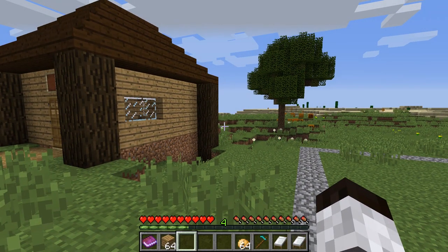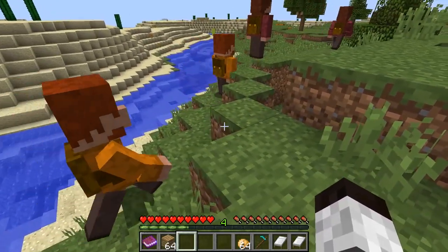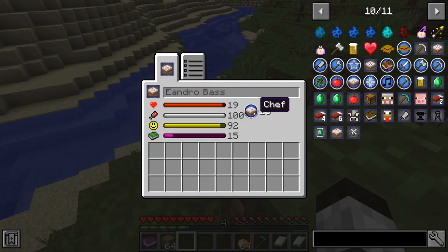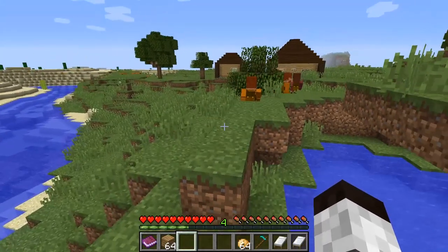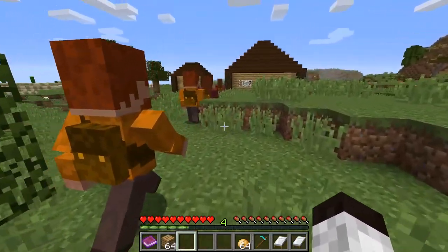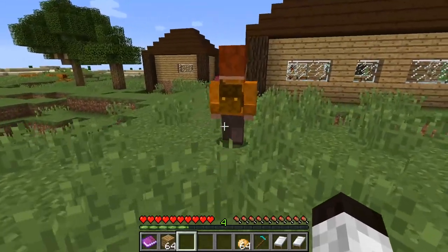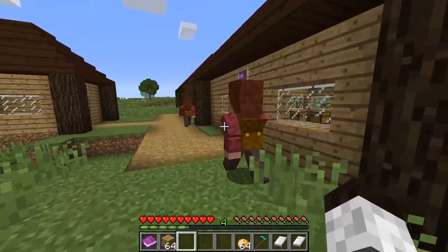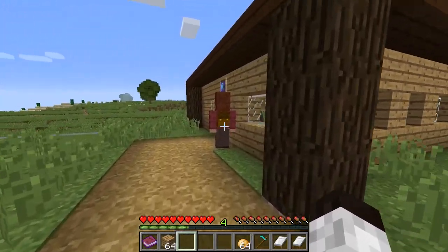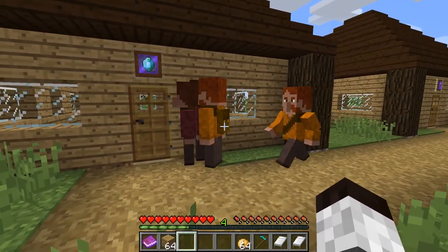Here are the nomads approaching the village. You can right-click on them — they sometimes have default professions. This one is a chef at level 15. There's a farmer, a lumberjack, a blacksmith, a guard, and a cleric. They're not all immediately needed, but you can see they kind of wait right here.